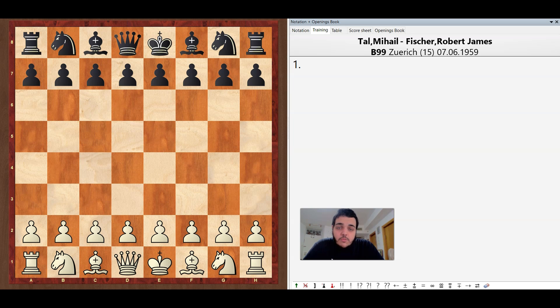Hello everyone, this is ArialType and in this video I'm going to show you a game that was played between Bobby Fischer and Mikael Thao. We're continuing this series and this game was played in 1959. Mikael Thao had the white pieces and started with e4, Fischer played c5, the Sicilian defense.